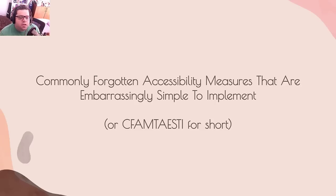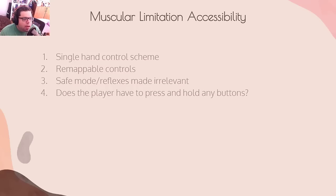Now, a quick cheat sheet for very basic accessibility across four main types. For muscular limitation accessibility: simple hand control scheme, remappable controls, safe mode, and reflexes made irrelevant — that's a big one we'll return to. Also important: does the player have to press and hold any buttons?